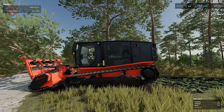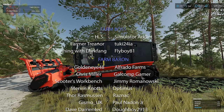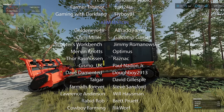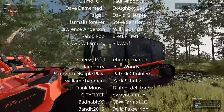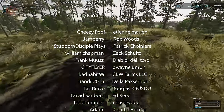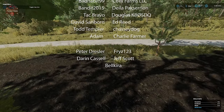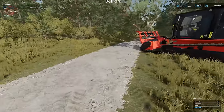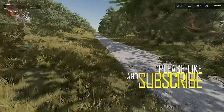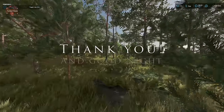So guys, that is mulching at its finest. We've got the ability to mulch our ground for all of our main crops that leave stubble, and we're going to get a five percent yield bonus on the next crop as a result. Then we have forestry mulchers that do wonderful things — they rid the forest of bushes and foliage, and as we saw they are the great tree erasers. Let me know in the comments what you think of mulching in Farming Simulator 22, and more specifically what you think of tree mulching. Until next time, happy farming!